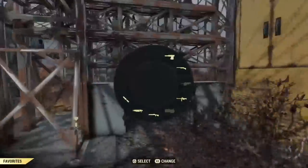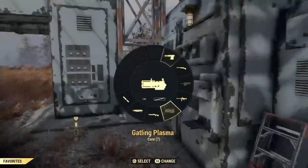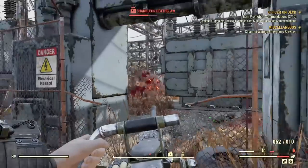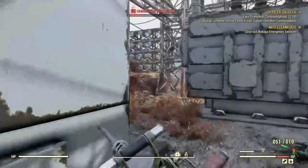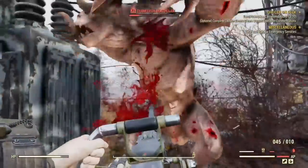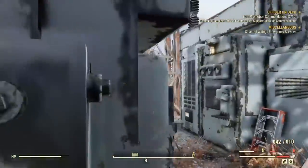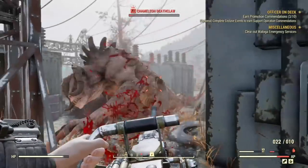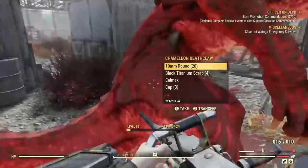If you don't know what server hopping is, basically you complete your task, leave the server and the game, then rejoin a new server. That task you wanted to do will basically reset, but you keep all the stuff from last time. So you can just milk the same task over and over — in this case, killing a deathclaw.